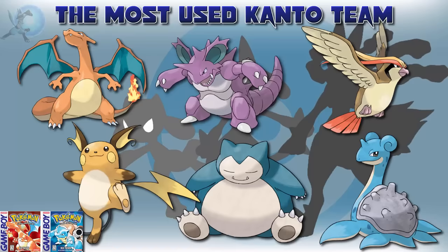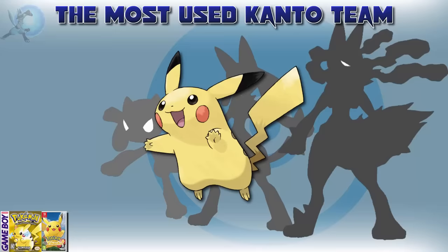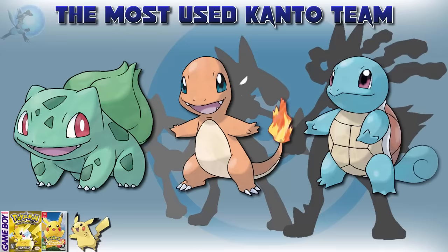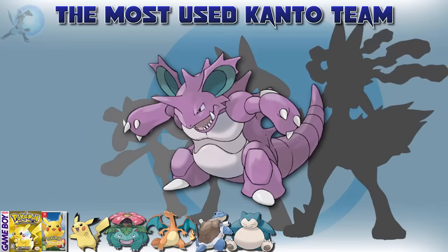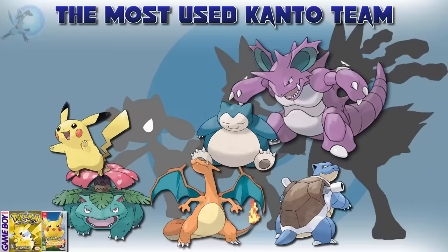So this is my pick for the most used team for Red, Blue, Green, and the remakes. However, Pokémon Yellow and Let's Go Pikachu and Eevee have enough differences where the teams would be pretty different. With Pikachu being the starter for Pokémon Yellow, this gives the possibility of the Kanto team having no starter on it, or having all three starters on it. Given how popular all three of those Pokémon are, it's pretty safe to say that the majority of people — including myself — took advantage of this, making Pikachu and the three Kanto starters pretty easy picks for the Yellow team. For the last two slots, Snorlax is still a popular choice given how rare it is, and I found Nidoking way too popular to leave out. Pikachu is basically useless against Brock, so Nidoking makes sense.